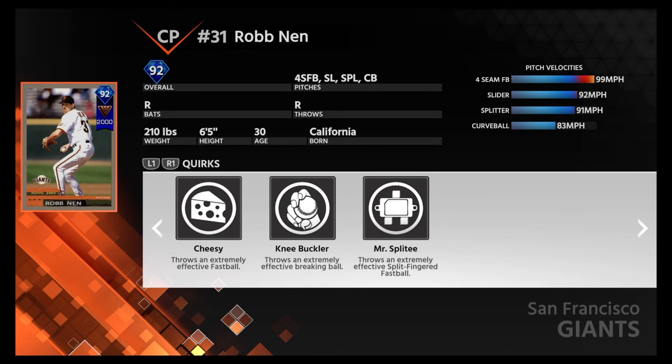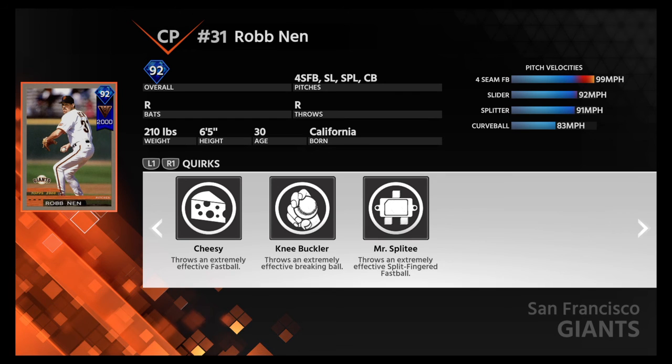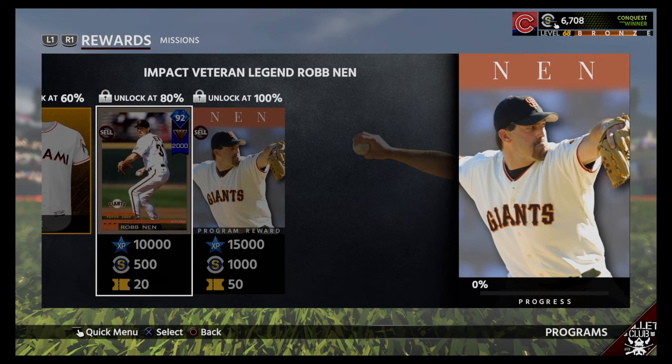Look at the speed on that: 99 for his fastball, 92 for a slider, 91 for a splitter, 83 for a curveball. The slider at 92 — ouch. I wouldn't want to be on the other side of that. Even the splitter at 91 — that's a good average splitter right there.